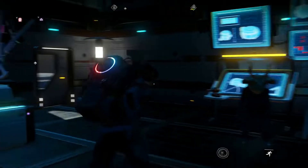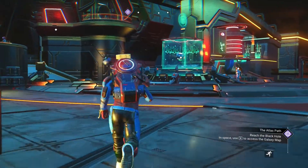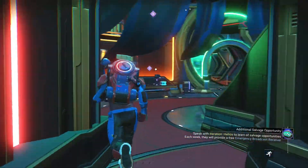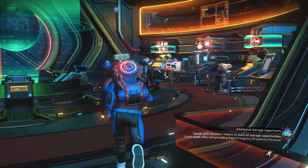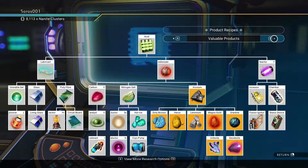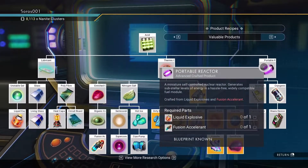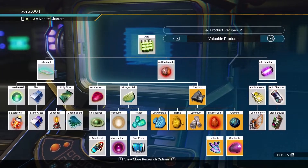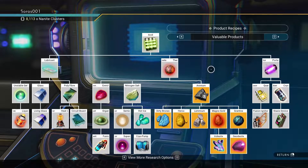I'll show you where you can unlock them at the anomaly. Once you reach the anomaly, go up to where the terminals are to get your upgrades and unlock things for your base. Go to the right-hand side — this terminal will allow you to learn the new product recipes. They just take nanites to unlock. You'll need the fusion igniter and stasis device, plus every single other recipe listed there.